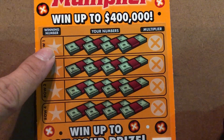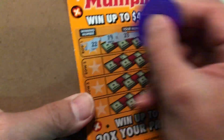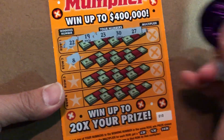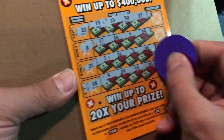Your number is here, winning number right here, and multiply right here. So everything's separate. 22 — nothing. 8 — nope. 21, 18 — nope.